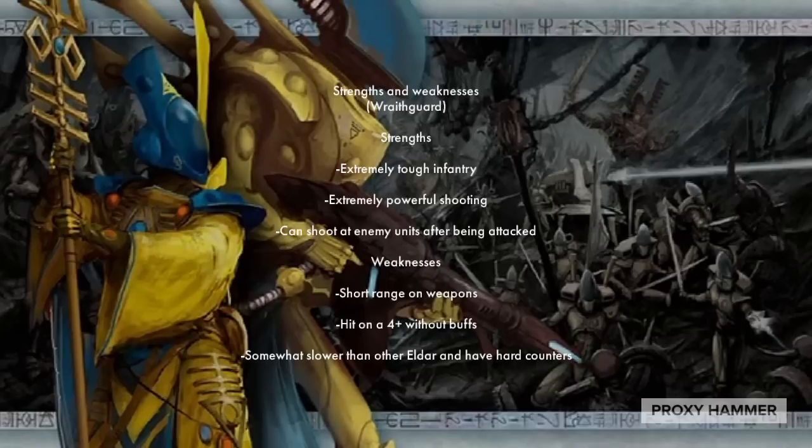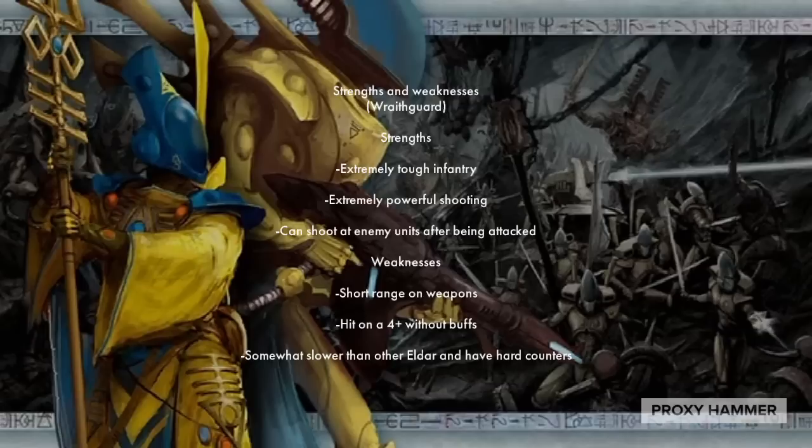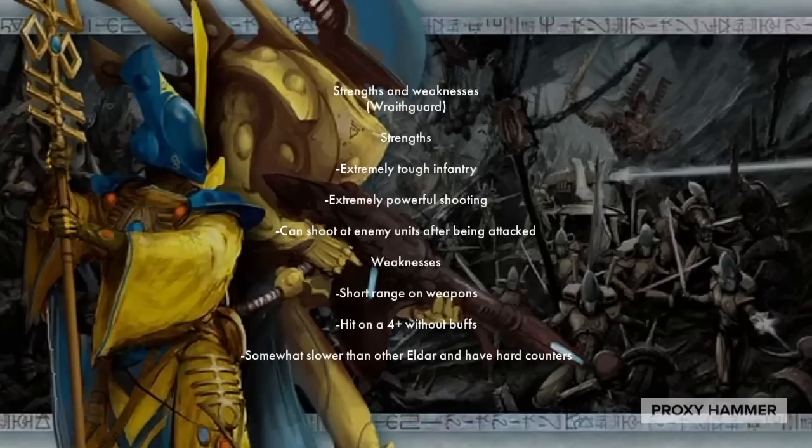Their weaknesses, however: they do have very short-ranged weapons. The Wraith Cannons, although the longer range, are still range 18, which is not the greatest. Opponents can easily move around that — there are a lot of 24-inch weapons in the game that can shoot at the Wraithguard and the Wraithguard won't be able to shoot back. They also hit on a 4-plus without buffs, so unless you're willing to invest in the Spirit Seer — which you always should, but it is an extra cost — they hit kind of unreliably. You might even want to invest in Guide because these guys are going to be shooting twice every battle round, so you want them hitting reliably. They're also somewhat slower than other Eldar, and anti-infantry weapons will burn them down quite easily — there are a lot of combinations in the game that can get past their high toughness.